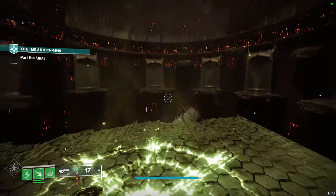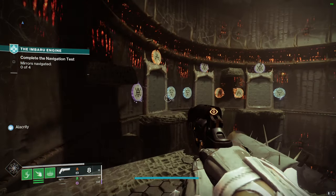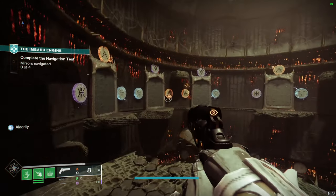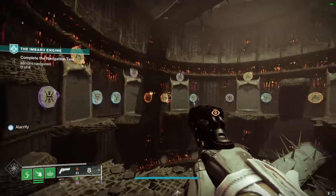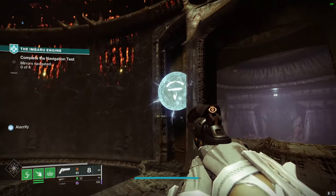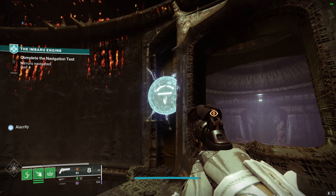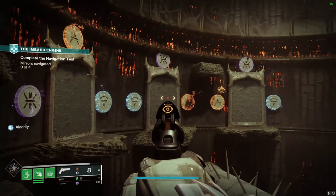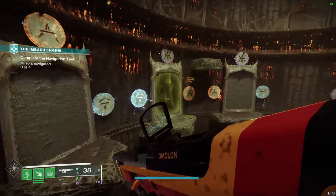Here we are at the navigation test with all of its numerous doors. Once you enter, you're going to be presented with a large number of doors with a ton of different runes. A lot of you are probably wondering where to go and where to start. The answer is actually right behind you on the door. You're going to have either a symbol to the left, a symbol to the right, or a symbol just above you. In this case I have an arc symbol to my left, which means I have to go through the door that has an arc symbol to its left — that one right there. To activate it, equip an arc weapon, shoot it, and you can proceed forward.